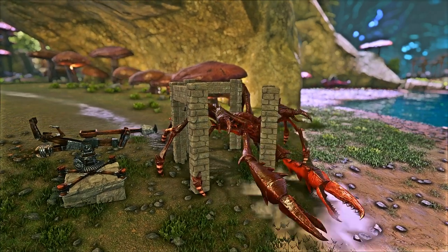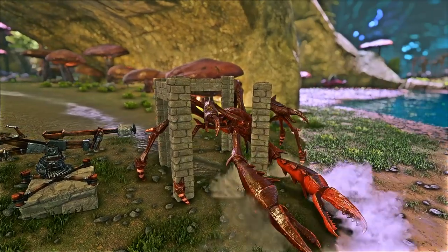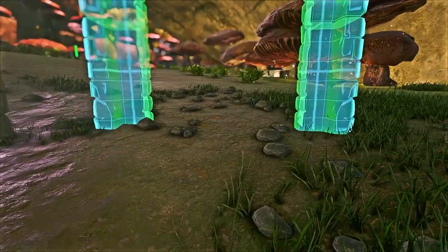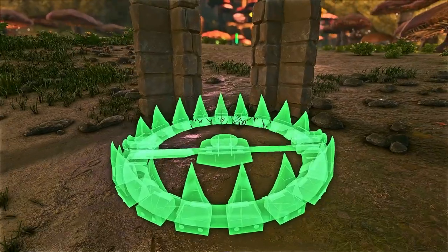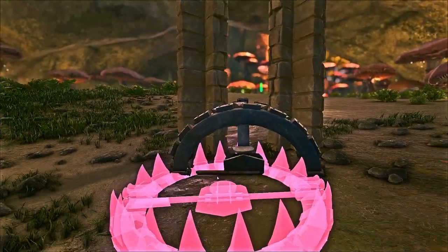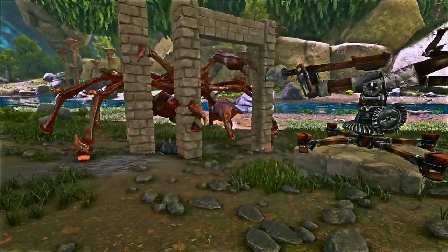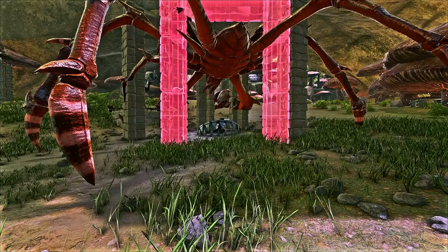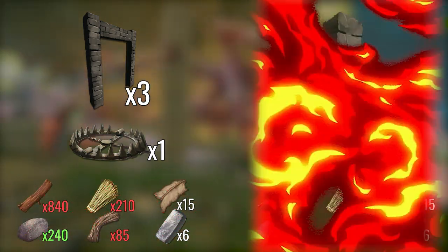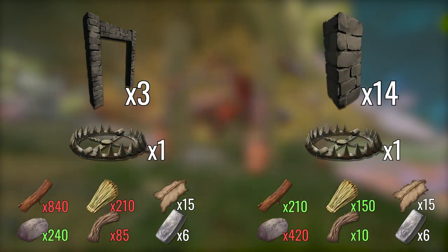The next option you have is the gateway method, which is three dino gateways placed in a triangle. To start, place the first two gateways down at roughly a 90-degree angle to each other with a large bear trap at the point where they meet. Once the large bear trap is placed, lead the Carcanos in, and as soon as it's trapped, run around the back to place the last gateway right behind it. This option requires three dino gateways and a large bear trap, and while it might sound cheaper than the first option, it's actually almost twice as expensive.